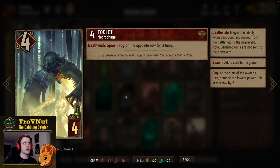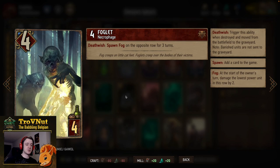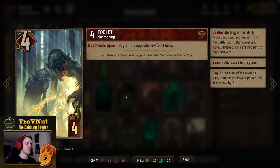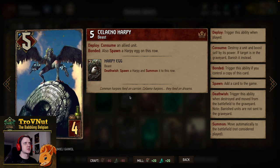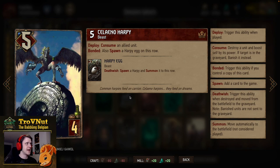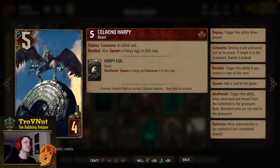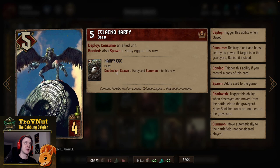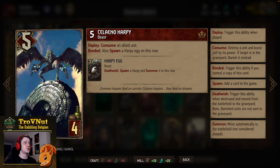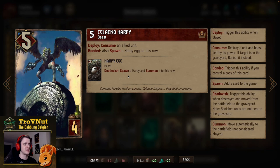Next, another set of death wish units: Foglets, four power for four provisions. On death wish they spawn Fog on the opposite row for three turns, and Fog damages the lowest unit on that row by two. Technically a Foglet has a cap of 10 points total, which is very good. Then we have two Seleno Harpies — five power for four provisions — on deploy you consume an allied unit, and if another Seleno Harpy is already on the board you also spawn a Harpy Egg.